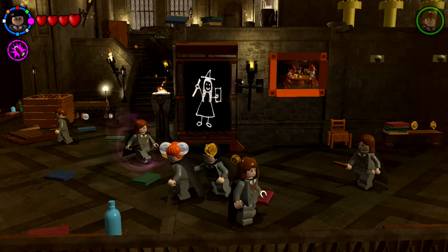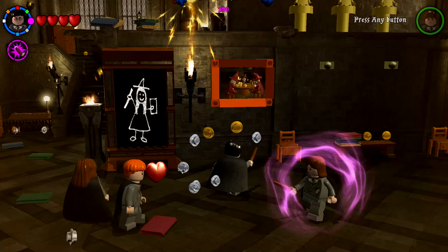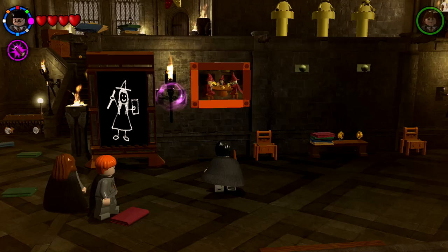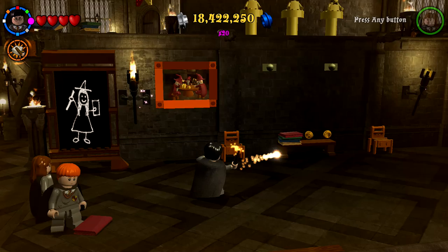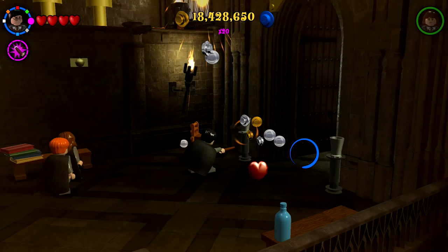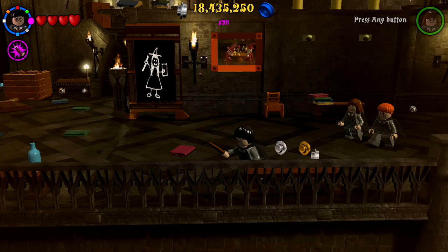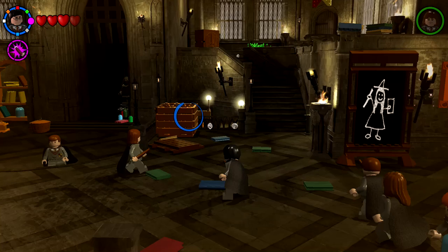Oh, a chalkboard — we're drawing a little wizard witch lady, that's cool. We can attack these students and they give us studs — very kind of them, they seem to be having a good time. Six out of eight — and I know we've gotten all the hogwarts crests in the game already. There are still 25 more student imperils to find, which is crazy. We might have accidentally created a student in peril just now.